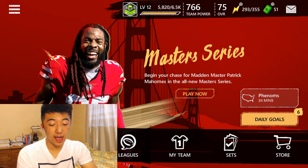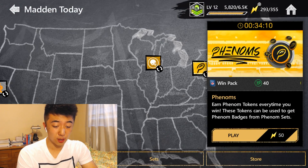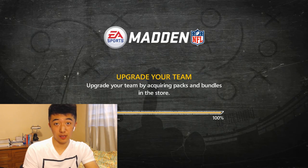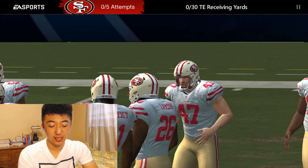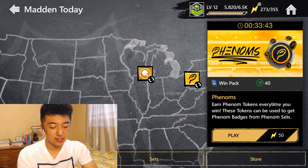The key is you want to play every event before you level up. What I mean by that is, right now all the Madden Today events have 34 minutes left. Let's jump into a Madden Mint right here — what you guys want to do is don't actually play the event, because when you play the event you're going to get the XP from it and you might go past the XP limit. So the smart way is to actually go save and exit and leave after every single event that you play, because you don't want to play these until you reach the next level.